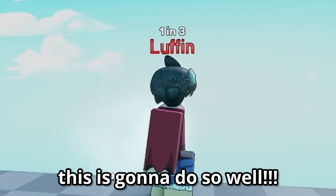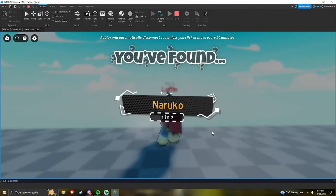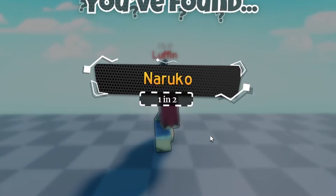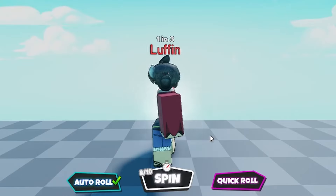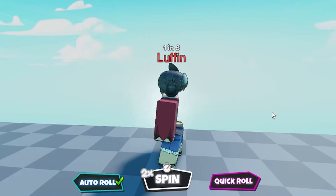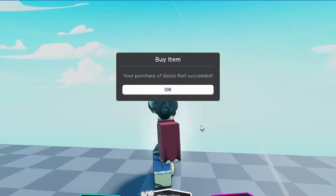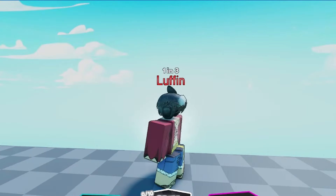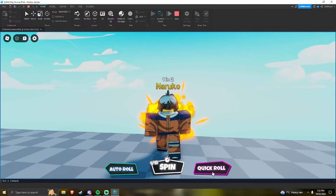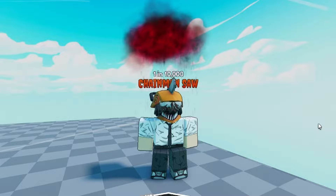You may have also noticed we have auto roll and quick roll. Once you've completed 500 spins you'll be able to use auto roll — it's a free feature where people can automatically roll. As you can see I'm not clicking anything but auto roll is rolling for me. We've also got quick roll, which is going to be locked behind a game pass and will make the spin quicker.